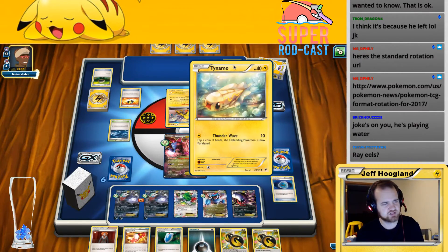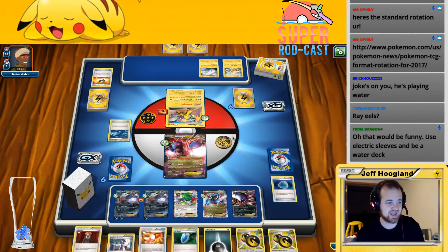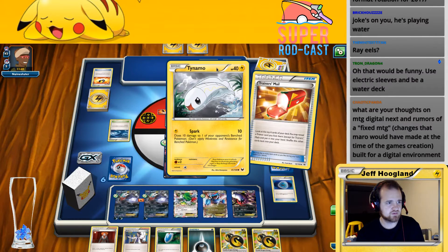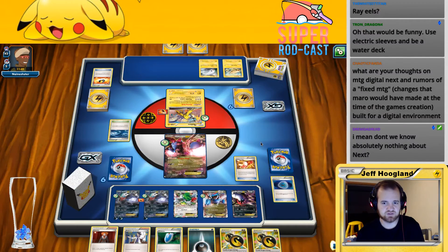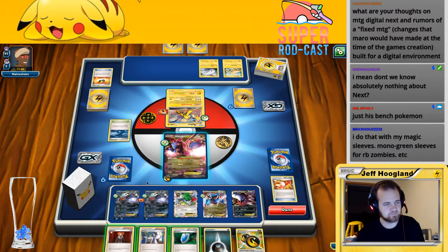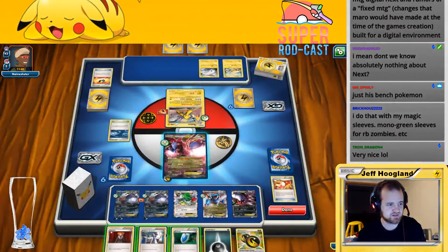I'm going to go ahead and lead on Trainer Mail and see what we find — Escape Rope, Lysander. Do I want any of these cards? I don't think I do. I'm going to hit Done. Put this on here — 1, 2, 3, 4, 5. I'm hitting for 120, 130 right now. This is 160 minus 20, so I need 3 more Energies to knock this out. I think I'm just going to go ahead and Sycamore here. The reason I'm not VS Seeker-ing for N is because I really don't want my opponent to get a better hand — their hand seems pretty bad right now.